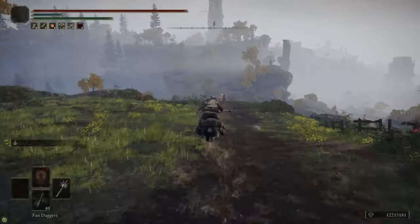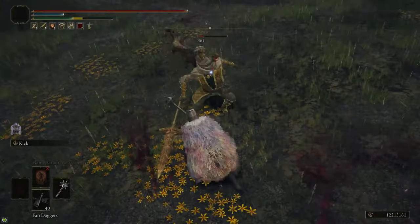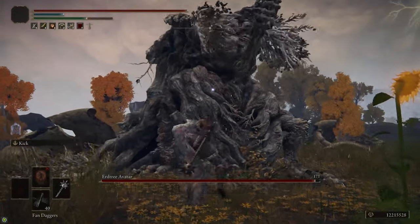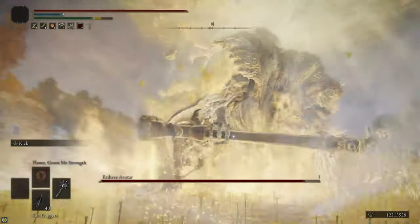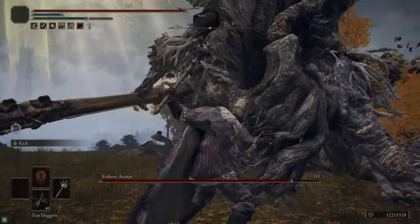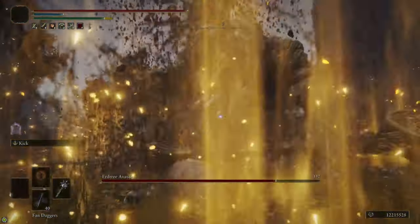Now we're going to head directly south from the Church of Pilgrimage to the Minor Erdtree. Along the path there are some guardians that are really easy to fight and weak to fire — fire pots work well on them. We're going to fight an Erdtree Avatar here. These guys are weak to strike damage, which is why we picked up the Morningstar, and they're also weak to fire damage, so fire pots are really effective. If you're having a hard time, you can get on Torrent and run around it while throwing fire pots — it's super weak to fire.